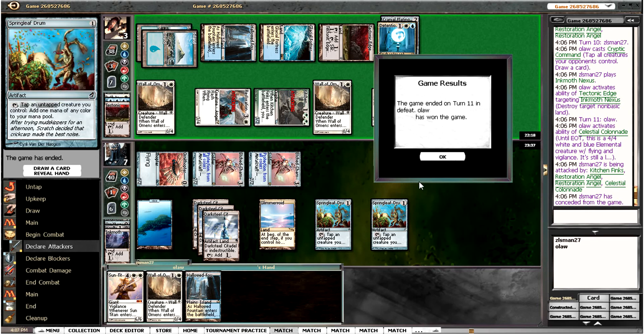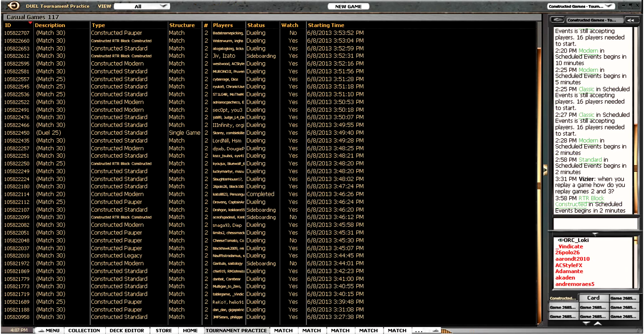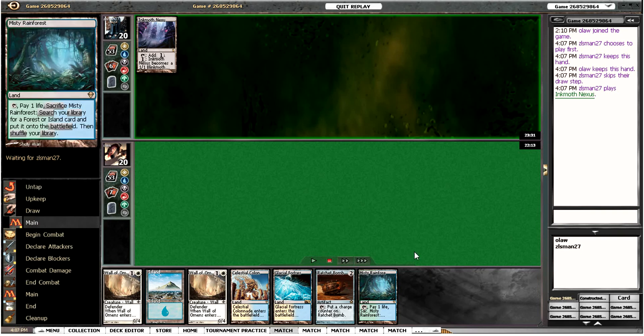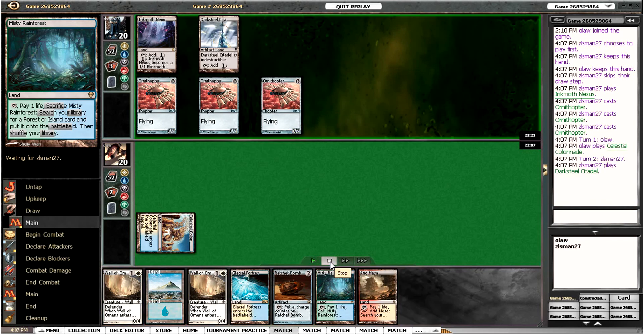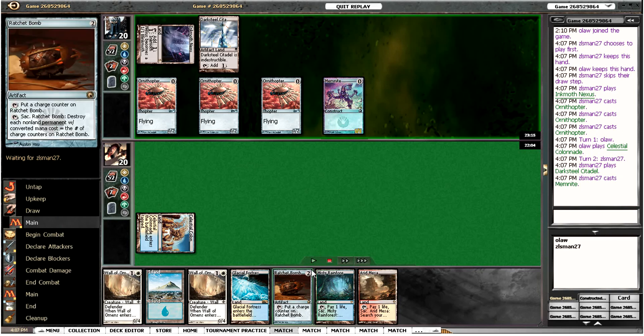Pretty close one, but I just managed to steal them out. Let's go on to game 2. Here we have game 2 — bringing in the Ratchet Bombs, thought they might be useful. Counter magic seems a little bit slow against Affinity, so I tried to take as much of that out. My opponent has a ridiculous zero-mana-cost start, which is fantastic because we can just play the Ratchet Bomb and crack it to kill off all these guys.